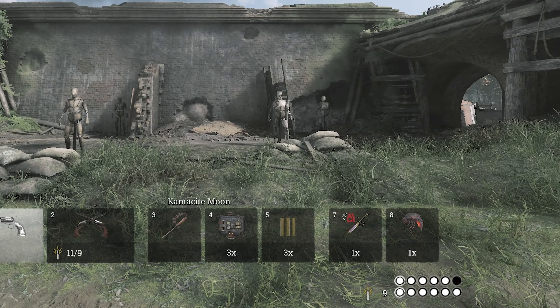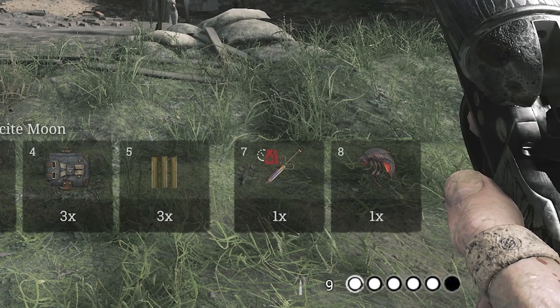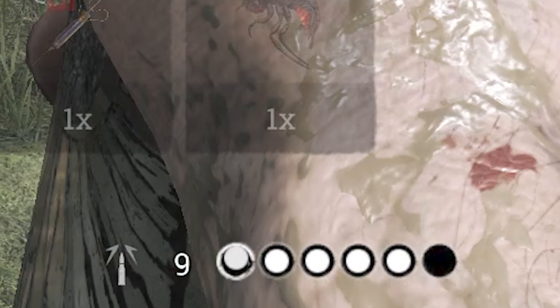Here's the moment the ammo counter starts displaying the weapon that's being drawn — that's the start of the draw animation. And now, as the weapon is being fired, you can see in the HUD the bullet being expended. So this is the end point of the draw animation.